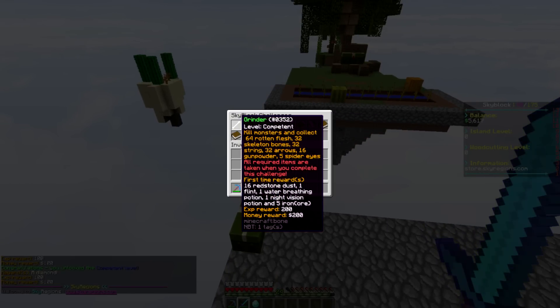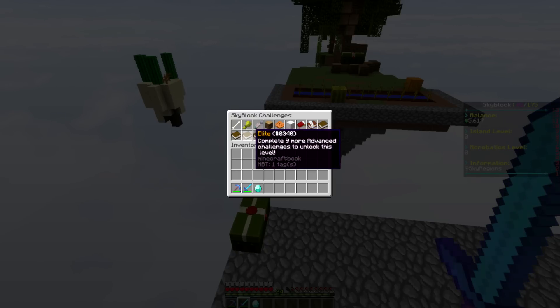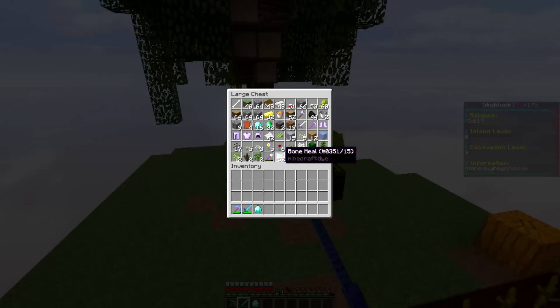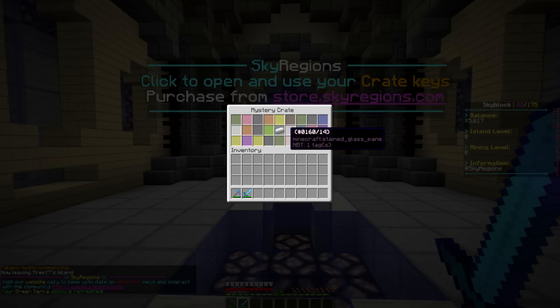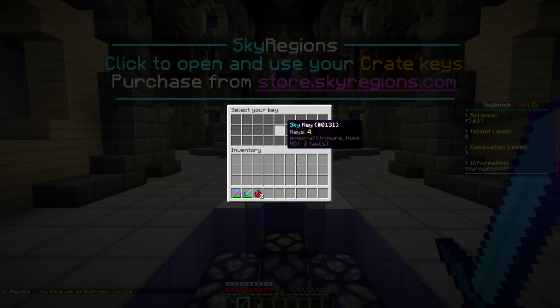Looking at all the challenges — these really haven't changed much. The elite challenges may have more to them but I don't think they added too many. We'll get there eventually. For now let's throw one diamond in the chest and head to slash spawn, because we're going to do our first crate key of this new season — or reset, whatever you'd like to call it.